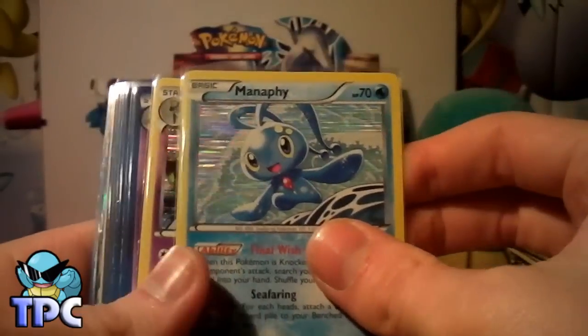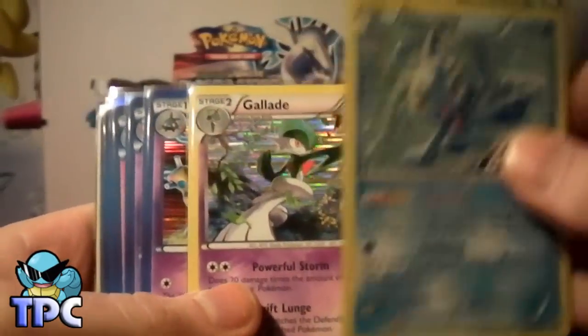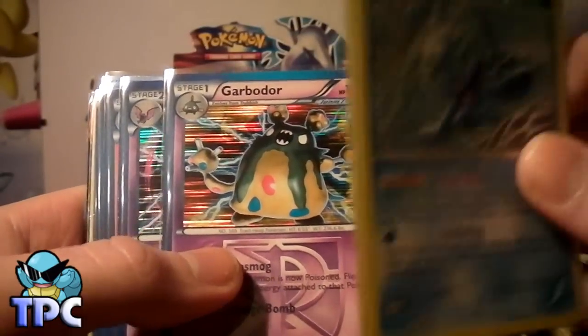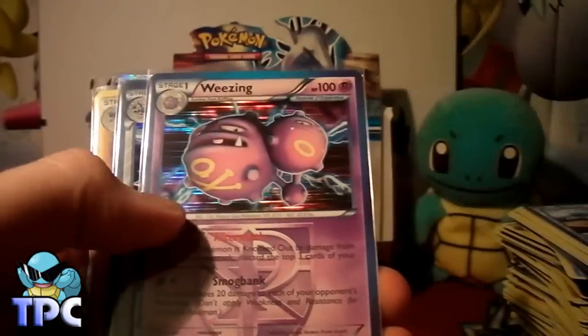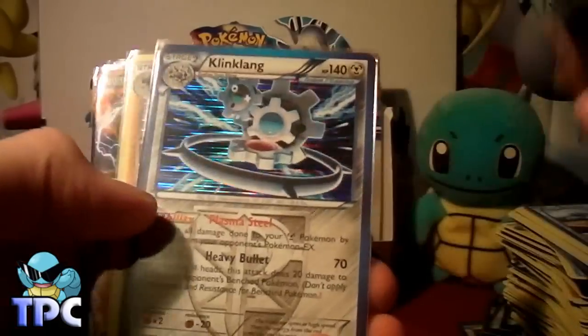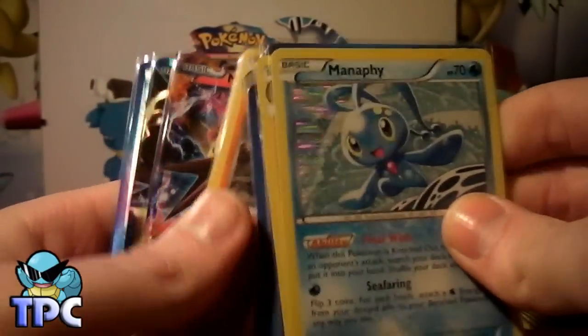But this is what I've got — holos. I've got the Manifee holo which is awesome, a Glade holo which I've already got so that's up for trade, a Garbledaw holo which I need, a Crobat holo which I definitely need, a Fernet holo which I definitely need, a Weezing holo I definitely need, a Klinklank holo I definitely need, and a Lucario holo which I've already got so that's for trade.